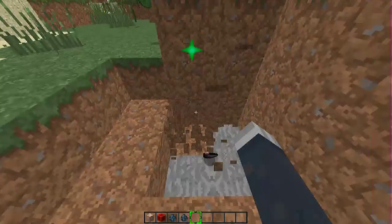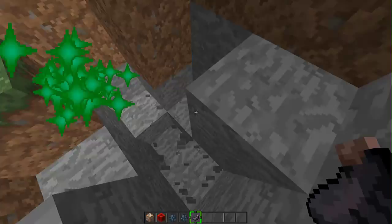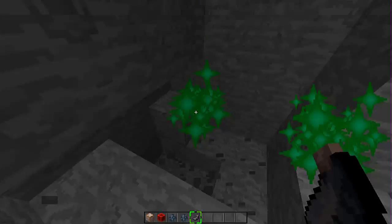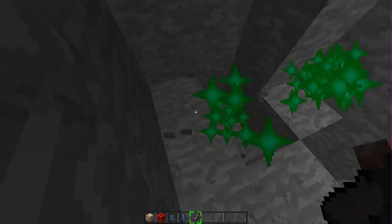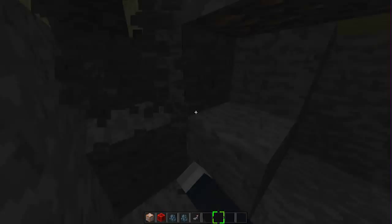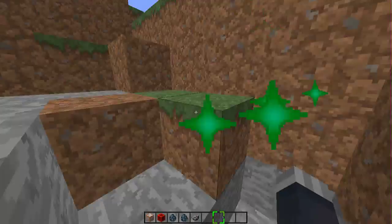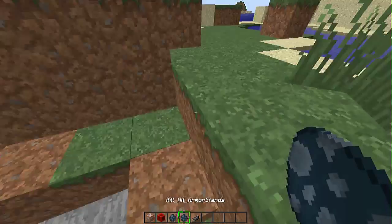It gives off these green little particles which are really beautiful. Let's see if it actually leads us to any iron ores somewhere around — there we go, it's starting to grow. Where is it taking me? Oh, over here — down here maybe. There we go, sometimes you need to dig a lot. There we go, it took me to this iron ore and I had no idea that was there. Oh my god, there's even more — wow, this is really cool!